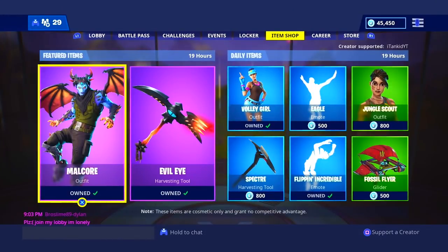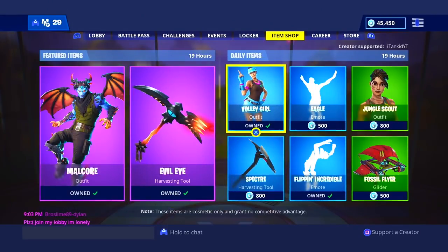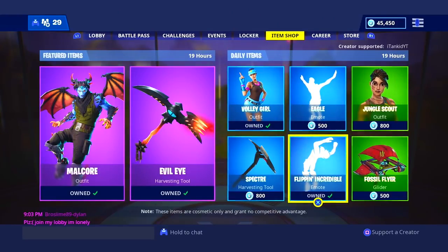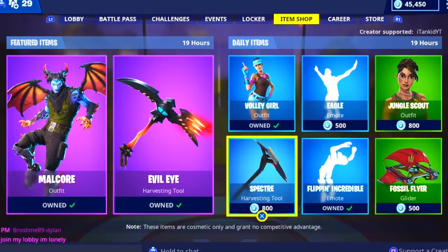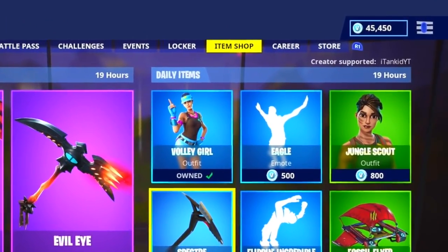It's great that we have the Malcore and the Evil Eye in the shop right now. In the dailies we also have the Volley Girl, the Eagle, the Jungle Scout, the Fossil Flyer, the Flipping Incredible, and the Specter. Not too bad — a daily item shop with a glider, pickaxe, two skins, and two emotes. Pretty affordable for both the featured and dailies. But I'm looking forward to some new Season 7 skins.